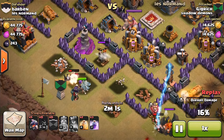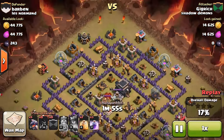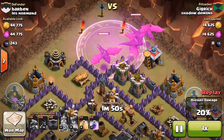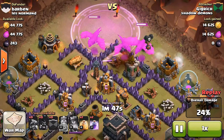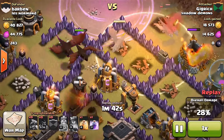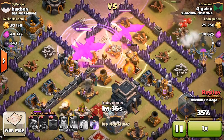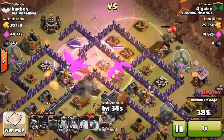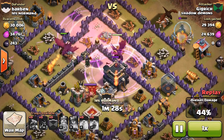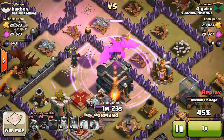My Barb King already died, which was kind of unfortunate, but my Archer Queen did end up taking out that air defense. So then I dropped my dragons up here and threw down the Rage Spell, trying to get them to take out all these defenses as quick as possible. That one dragon almost died. I wish he would have taken that Seeking Air Mine by himself, but it got both of them. Now we've got Air Mines up there, just taking those guys out on the right. I did drop a Rage Spell, which was perfect because my dragon was right there.